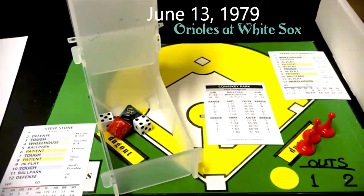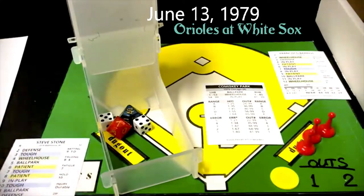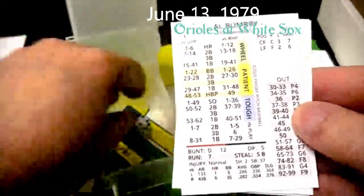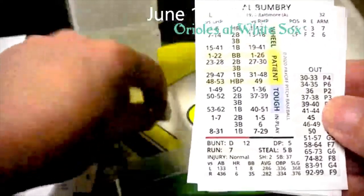I don't have a scoreboard, so maybe I'll put it up in the editing after each inning what the score is, but there's really only so much you can get into the screen here. So with that we're going to start the game. The Orioles are up first and the first batter is Al Bumbry — here's his card and we are going to roll the dice.